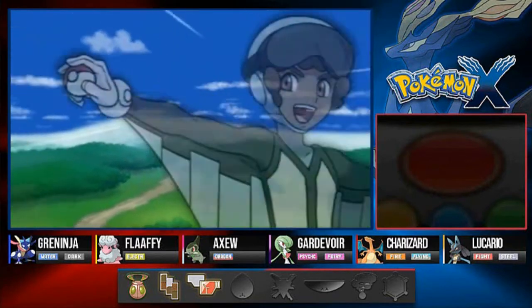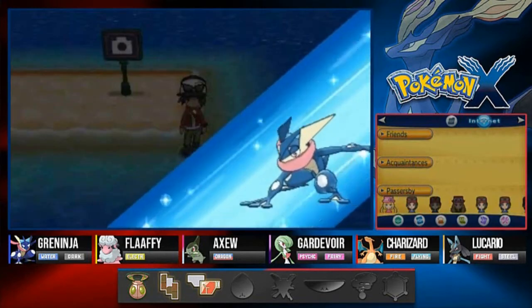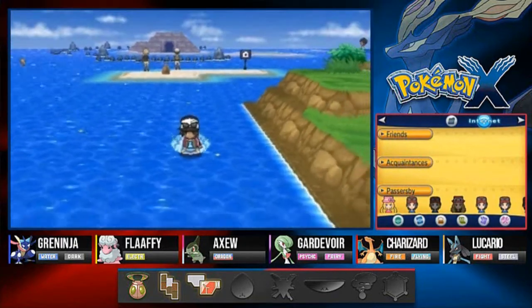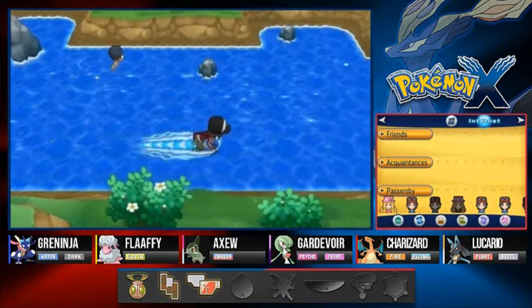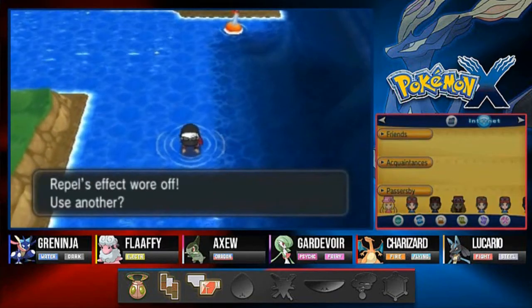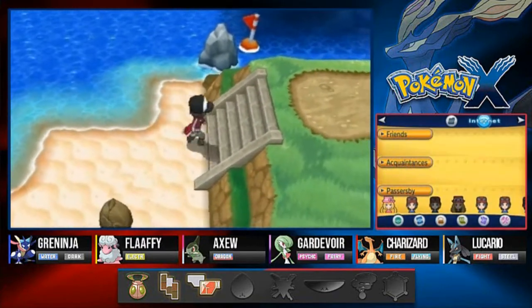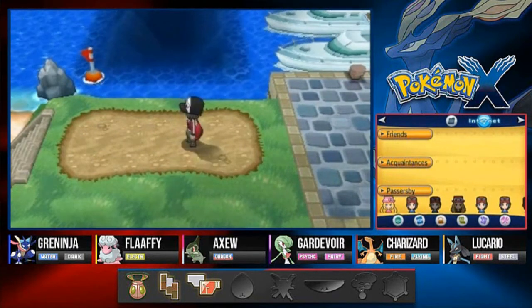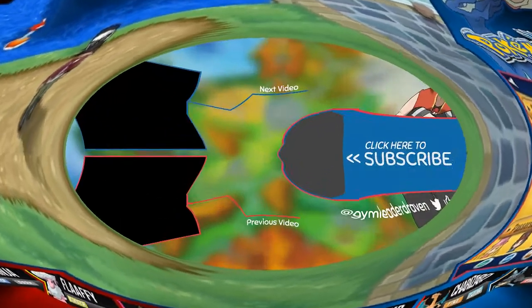Dragon Rage and there we go — Sigilyph defeated! That was a close one. You're feeling blue. That was a good victory on our part and it is time to leave because there really isn't a lot we could do here. I think we already battled everybody — so that was Azure Bay. Next episode we're finally getting into the town and we'll take a tour of the whole place. Thank you guys for watching, I'll see you next time.